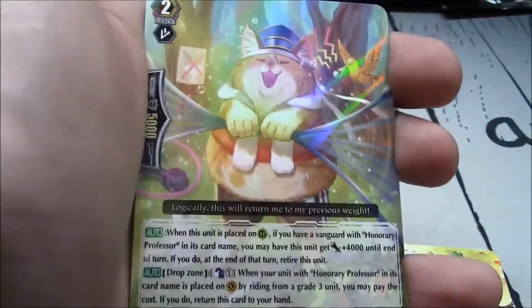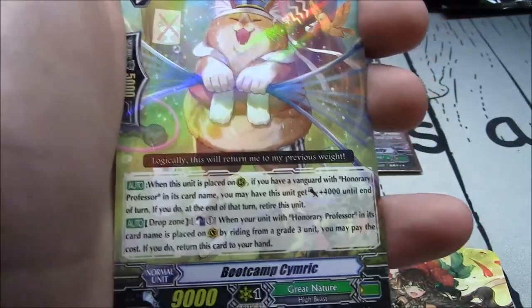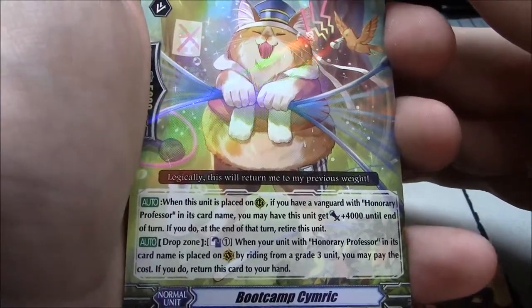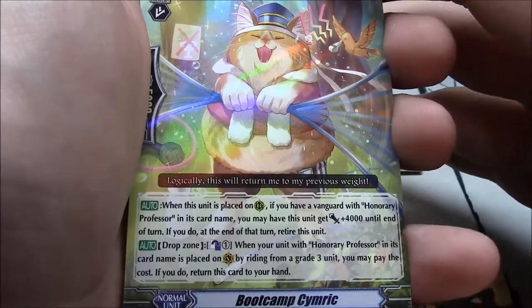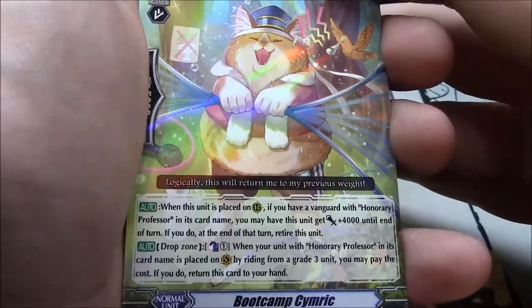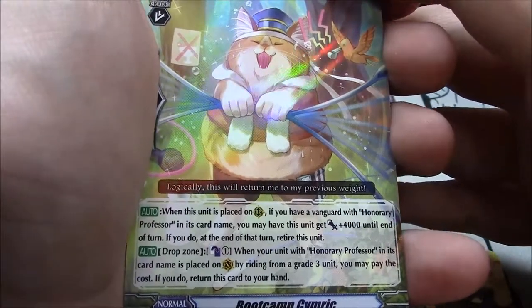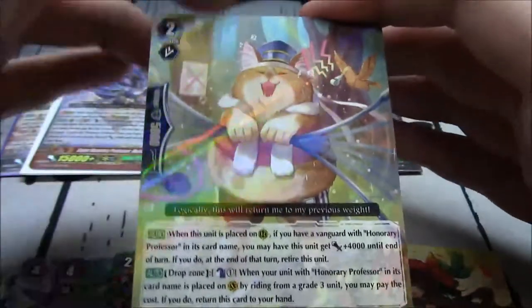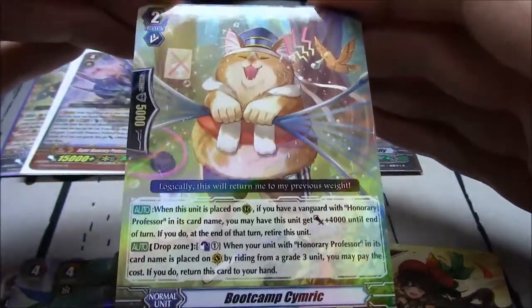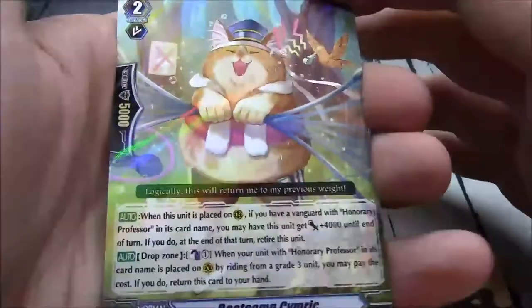Rare: Boot Camp Simic — grade 2 for Great Nature. It's an Honorary Professor card. When this unit is placed on rearguard, if you have a vanguard with Honorary Prof, you may have this unit get plus 4k until end of turn. If you do, at the end of turn, retire it. Drop zone, CB1 — when your unit with Honorary Prof is placed over a grade 3, you may pay the cost and return this card to your hand. So you can pump it up knowing it's already going to retire, and when it hits the drop zone it's got a way to come back.